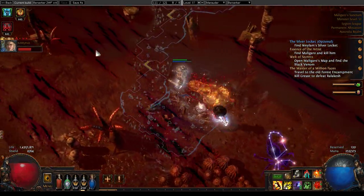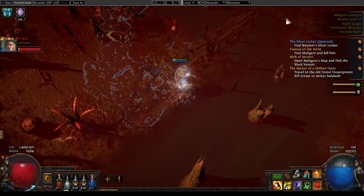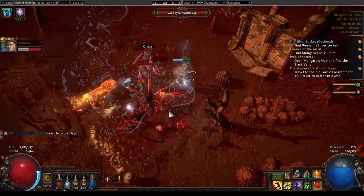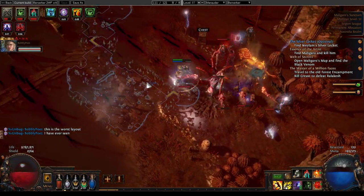If it does turn out that Glacial Hammer doesn't improve, then I will just change skill. Berserker is certainly a very strong ascendancy in this league, even if this doesn't work out.